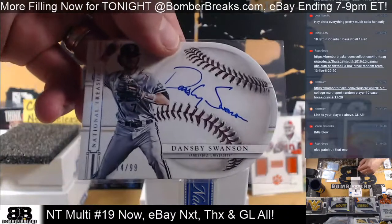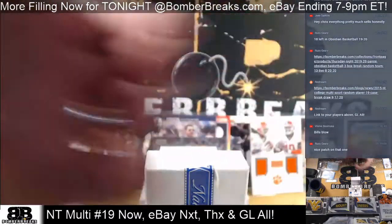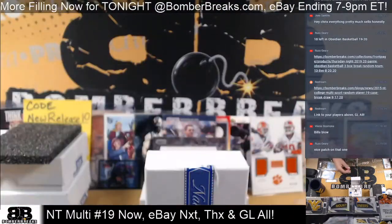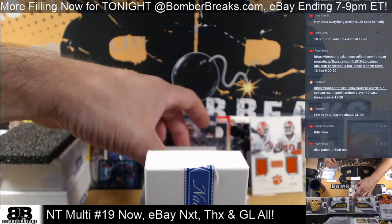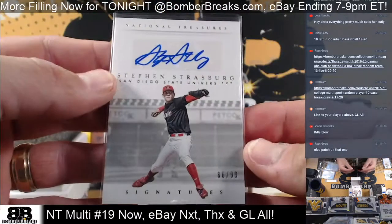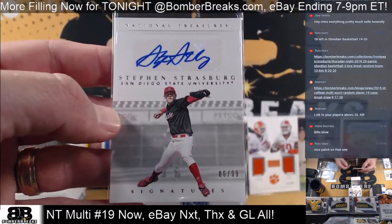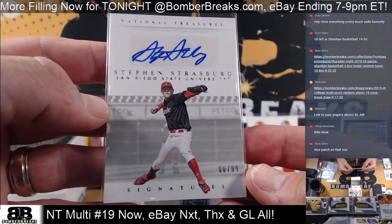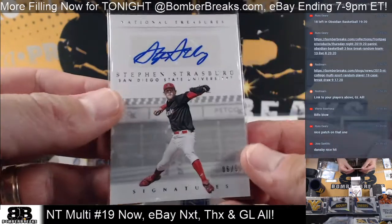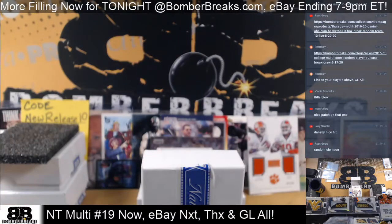Russell, holler at us. Dansby — number one pick that year — Dansby Swanson, 74 of 99. And check this out — I just don't see this autograph much at all: Steven Strasberg, boom, 86 of 99. Strasberg — awesome, he got him!